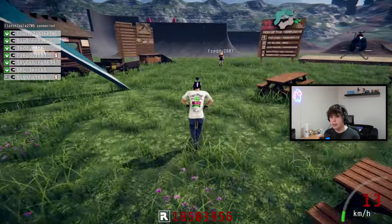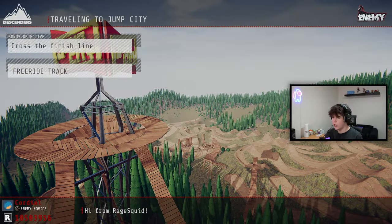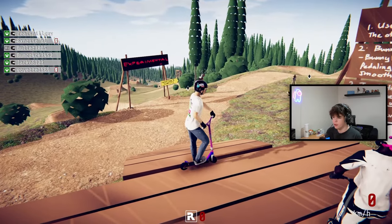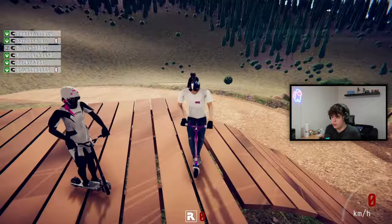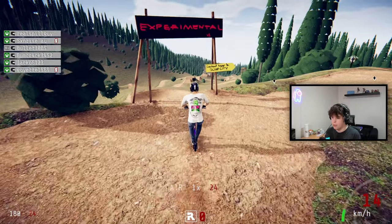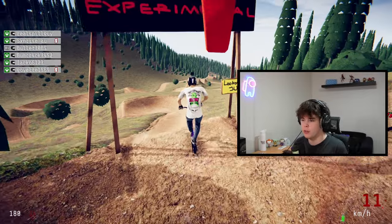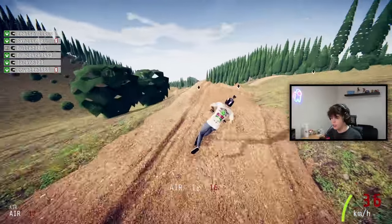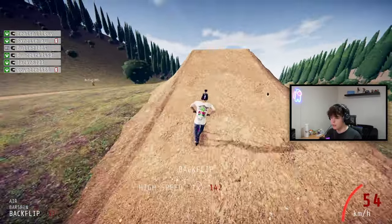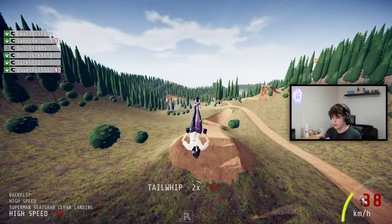We'll also be showing how to get the mod at the end of the video, but for now let's go into what you can actually do with the scooter. Jump City would be the perfect map to check this out. If you go into the online lobby with the scooter mod on, everyone around you will also be on scooters. For this mod you do need the hardtail bike, which requires a sponsor — check out my previous video for tips on how to get a sponsor.